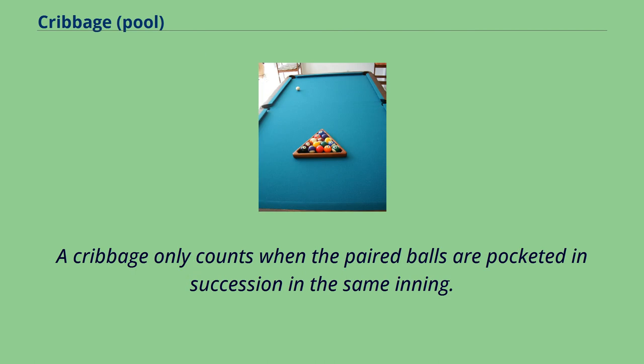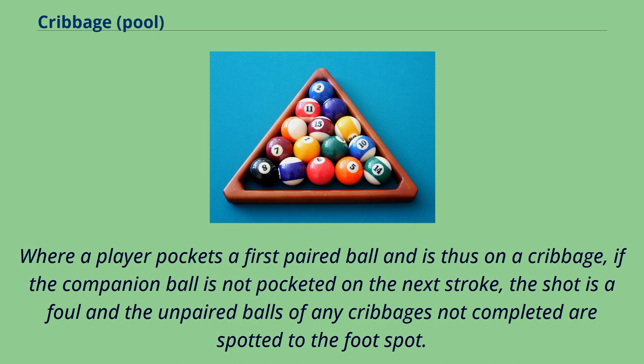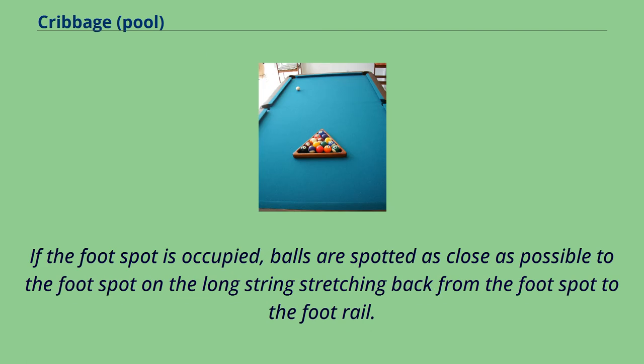A cribbage only counts when the paired balls are pocketed in succession in the same inning. Where a player pockets a first paired ball and is thus on a cribbage, if the companion ball is not pocketed on the next stroke, the shot is a foul and the unpaired balls of any cribbage not completed are spotted to the foot spot. If the foot spot is occupied, balls are spotted as close as possible to the foot spot on the long string stretching back from the foot spot to the foot rail.